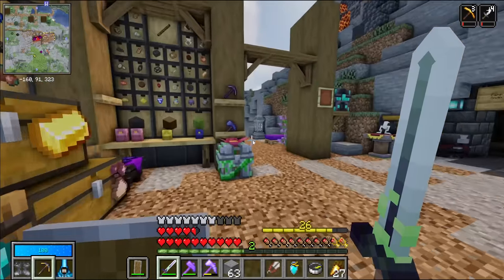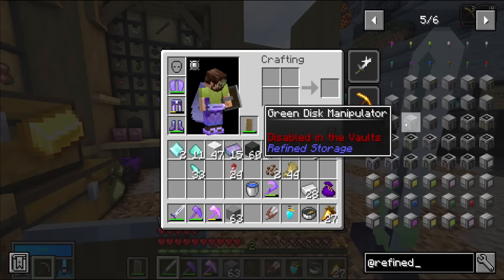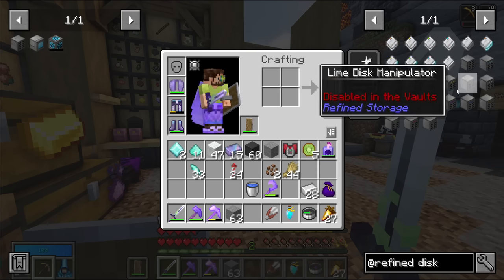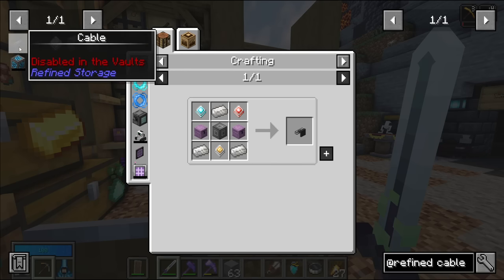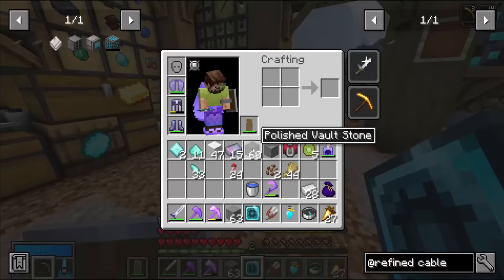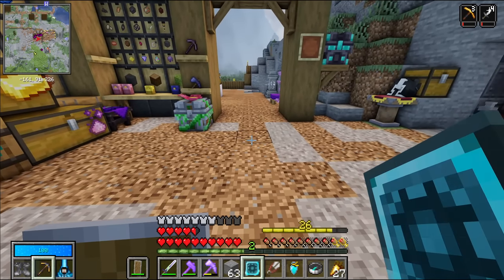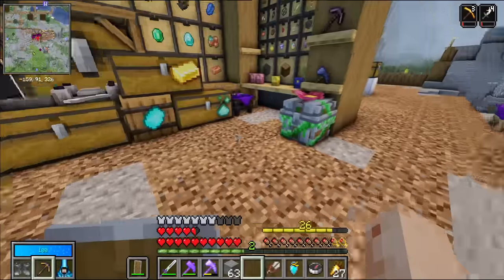Elevators can be put away for now because I want to focus on refined storage, which is a digital storage system of doom. I'll need a controller, a grid, disk drive, storage discs, external storage, and cables to connect it all. I also found a mod box - these have been heavily buffed since update 10. We got a stack upgrade from it, which is expensive, so that's a good result.